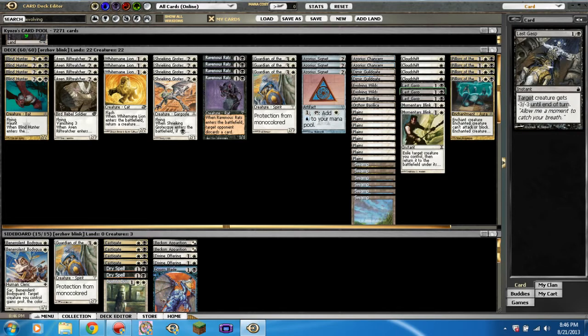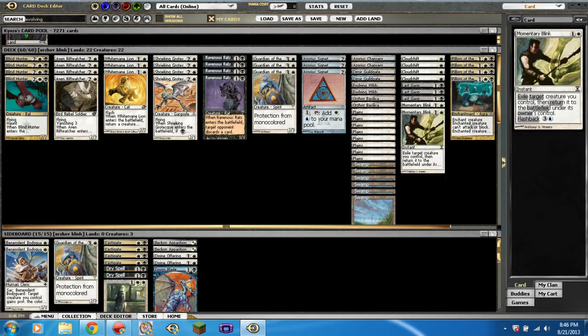Then we have three Last Gasp — target creature gets minus three minus three until end of turn, for one and a black. Good card, not as good as Dismember but granted Dismember isn't a common — it's an uncommon for one and two Phyrexian black. Then we have two Momentary Blink — one and a white, exile target creature you control then return it to the battlefield under its owner's control. Plus it has flashback of three and a blue. This is the only reason we're running blue, guys. I am dead serious.